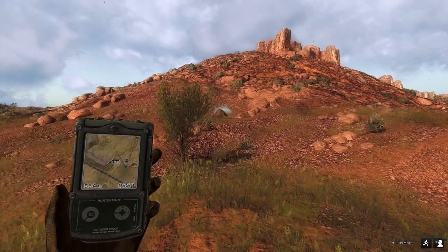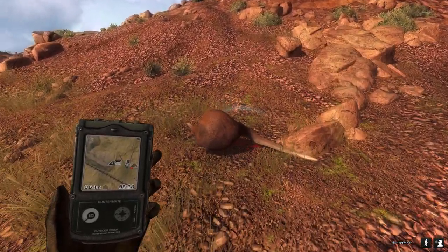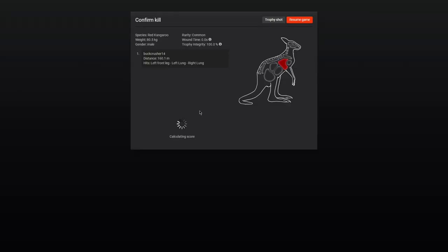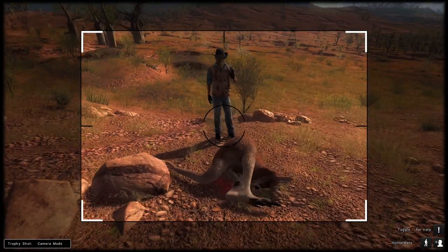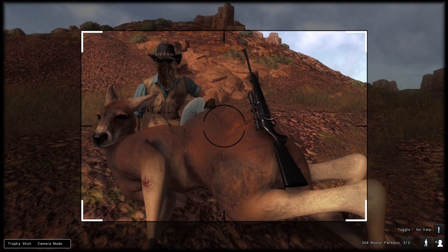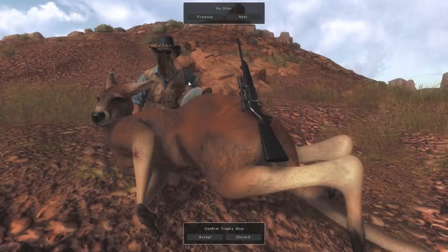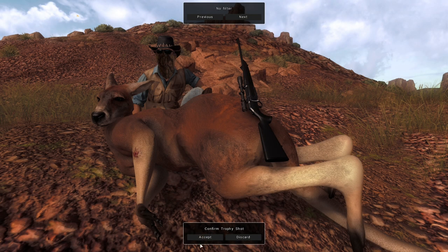Let's go ahead and grab this kangaroo right here and see if this one is a decent one — 80, that's not bad at all. I think that's actually pretty good. Let me check the leaderboards — looks like you need 89 to get on the leaderboard, but 80 is not bad at all. We'll go ahead and trophy shot that. Once the sun comes back out we'll go with this, and there we go — not a bad trophy shot at all.